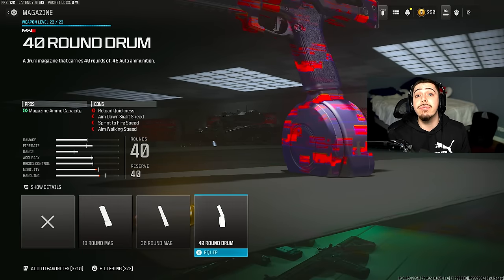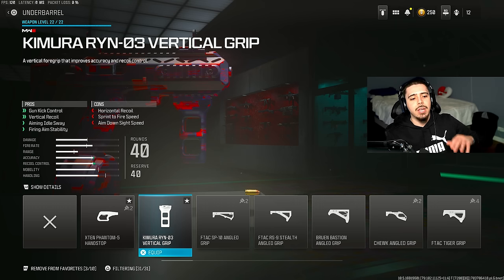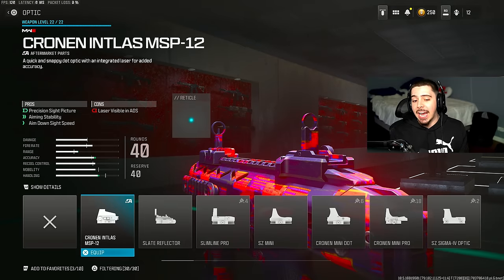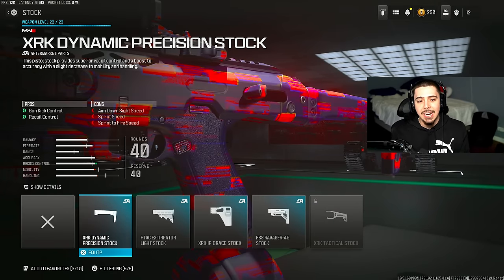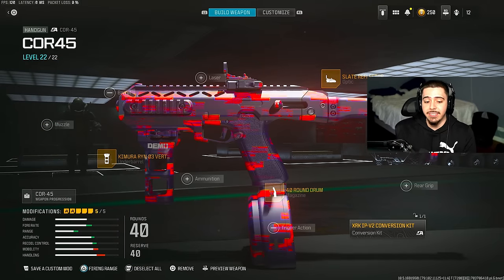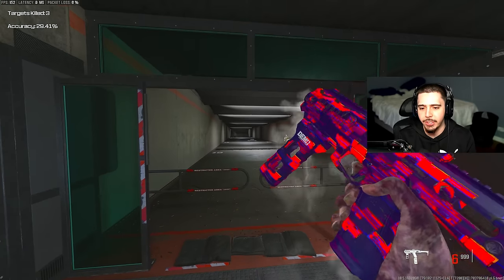Since the fire rate's increased, throw the 40-round drum on so you're not reloading after every single kill — that can get really obnoxious. The recoil is really absurd, so throw on the Chimera Rhino 3 vertical grip to increase accuracy and recoil control, making it a total laser beam. I don't like the iron sights, so I throw on the slate reflector optic to see much better. My final attachment is the XRK Dynamic Precision Stock for additional recoil control. At the firing range, it was a full-blown pistol to begin with, and now it's literally a little SMG — full-auto with all this range on it.